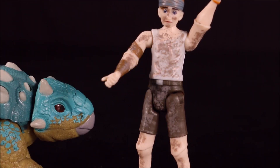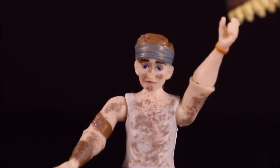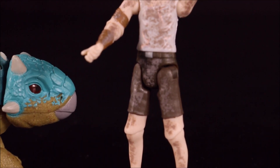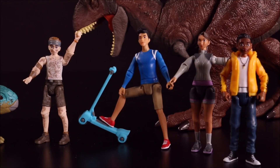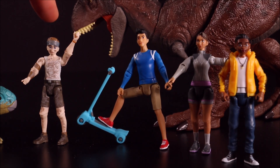Let's go ahead and remove his weapons and take a look at him. He does look pretty much like he does in the movie, and he is super dirty. That gives us four of the characters released so far — we've got Ben, Kenji, Yaz, and Darius. We are still missing Sammy and Brooklyn.